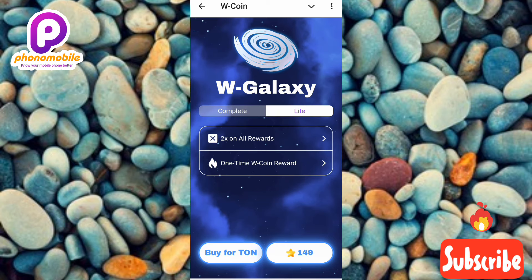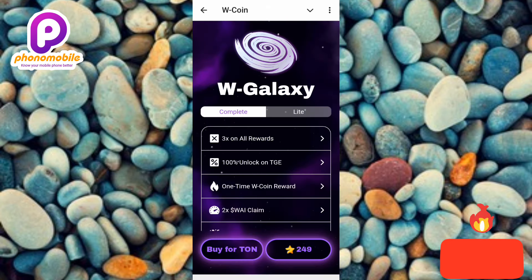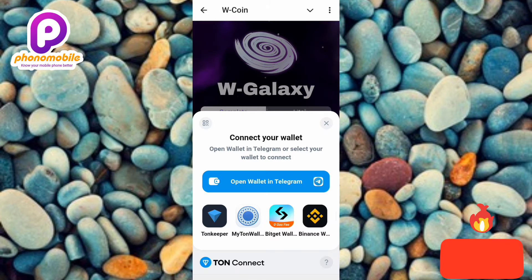I'll tap on Complete and then tap on 'Buy Photon.' You can use Telegram Stars if you want, but I want to use my TON — I have TON in my wallet. Note that for the light version the amount of TON required is reduced, and the amount of Telegram Stars is also reduced.